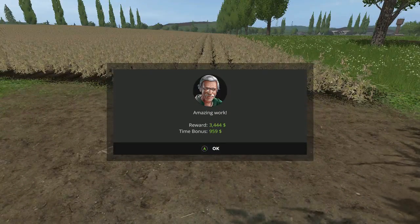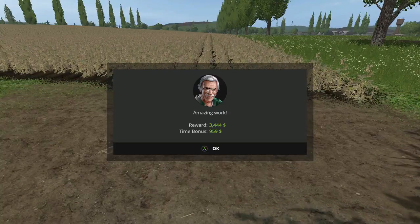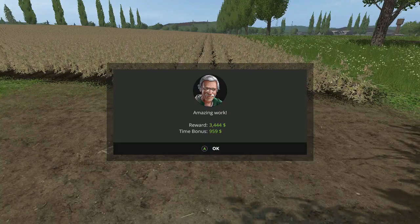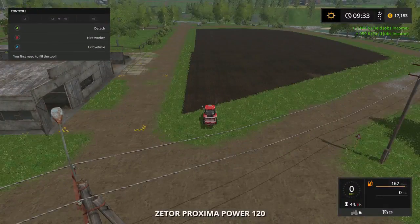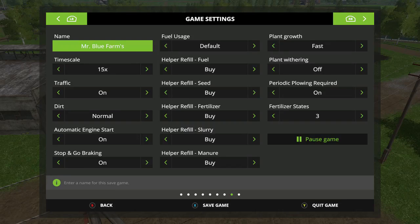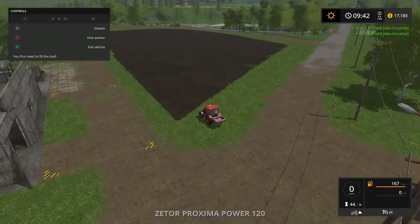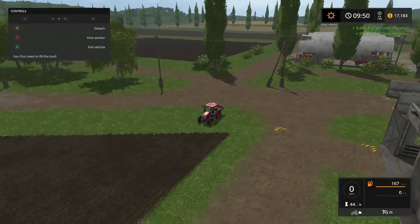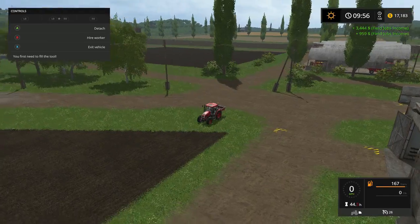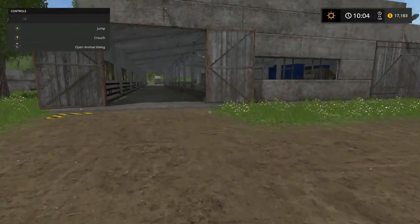Alright, folks, that's not too much of a time bonus, but we got a little over $4,000 - that's not bad. Let's go check out our fields. We're going to speed this up just a little bit more. Let's do the max. This field was planted first, so y'all probably don't like to wait around and stuff like that. Let's go check out our cow barn. This is a feeding trough here.